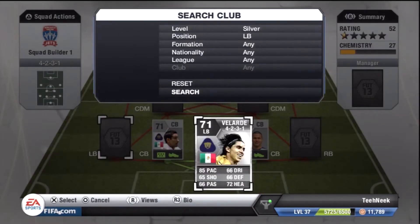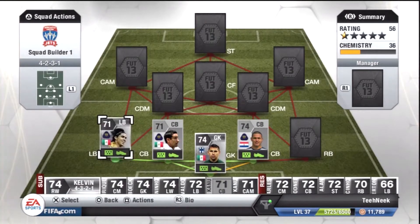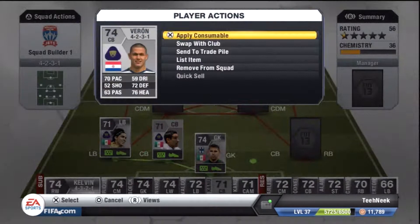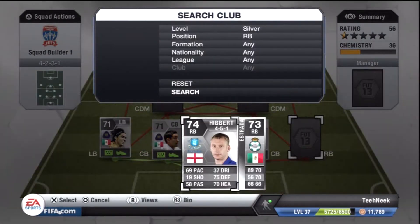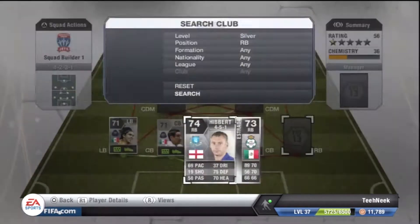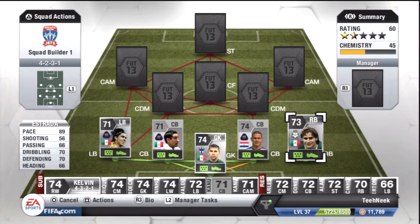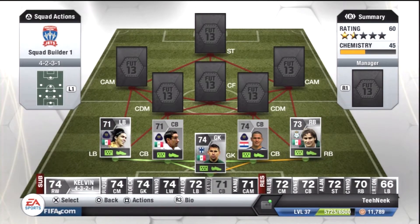Here we have Valalduri, who is a very solid left-back indeed — some very odd stats: 85 pace, 72 heading, 76 defending, and his lowest stat is 65, which is very good for any left-back, but for a silver left-back that is incredibly impressive. Here at right-back we have Estrada, who is debatably slightly better: 89 pace, 70 defending, and just a very solid player overall.